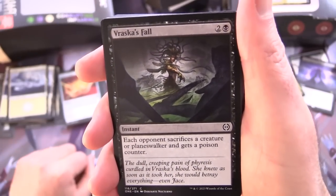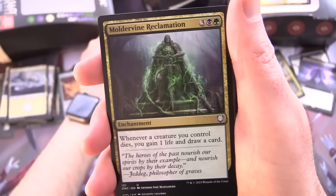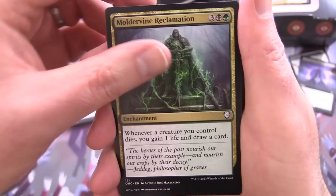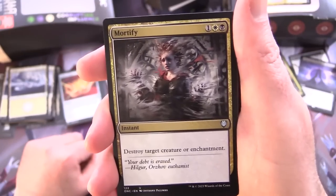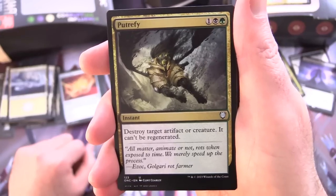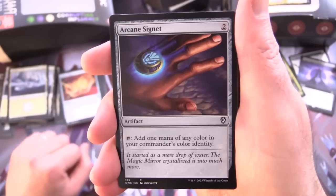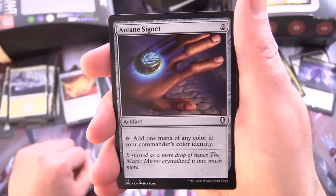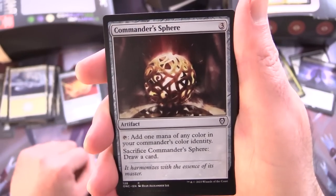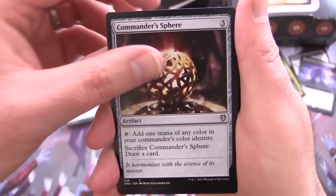Vraska's Fall — instant for 3, each opponent sacrifices a creature or planeswalker and gets a poison counter. Moldervine Reclamation — enchantment for 5, whenever a creature you control dies, you gain 1 life and draw a card. Mortify — instant for 3, destroy target creature or enchantment. Putrefy — instant for 3, destroy target artifact or creature, it can't be regenerated. Arcane Signet — artifact for 2, tap to add 1 mana of any colour in your commander's colour identity. Commander's Sphere — artifact for 3, same, and if you sacrifice it you draw a card.